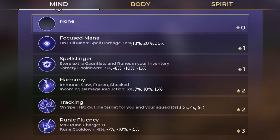First up is Mind. We've got Focus Mana, which increases your spell damage by plus 15, 18, 20, and 30%. Spell Slinger reduces the sorcery cooldown by 5, 8, 10, 15%, and lets you carry an extra gauntlet and rune. Harmony gives you immunity to slow, shock, and freeze effects, as well as damage reduction of 5%, 7, 10, 15%. Tracking: when you hit someone, you highlight them for you and your whole team for 3, 3.5, 4, and 6 seconds.